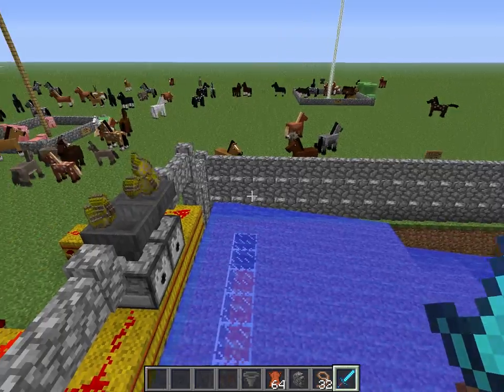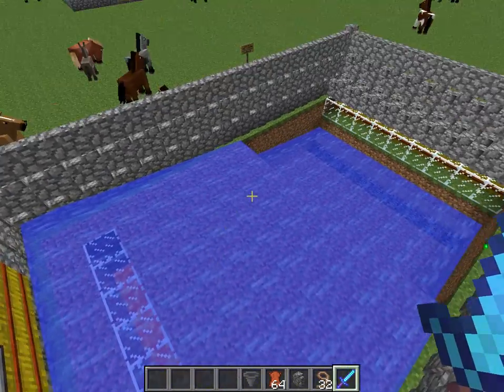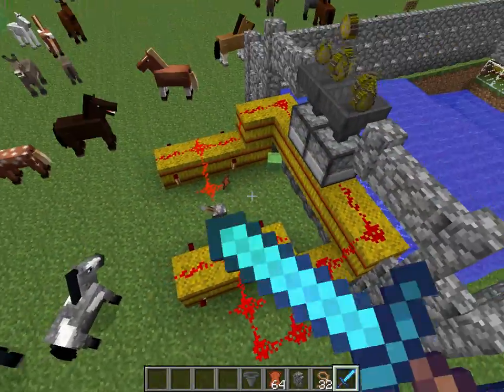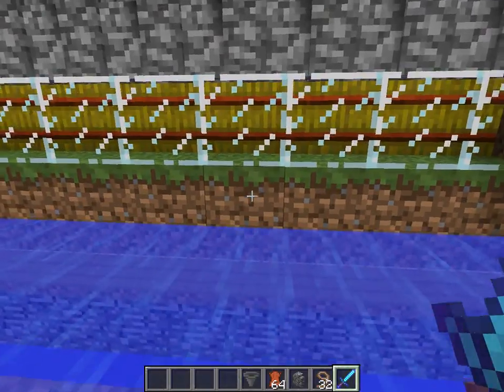Alright guys, so Horse Camp Part 3, and I made this new contraption. Basically, when you flip that lever there, it will send all these horses down here, and they will see this horse bale.